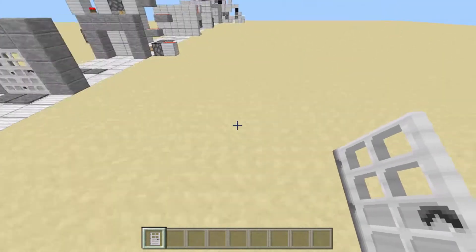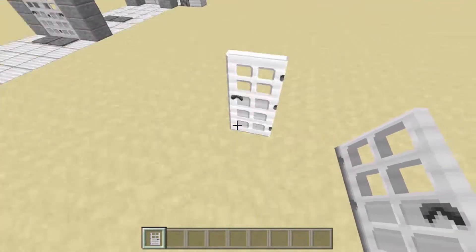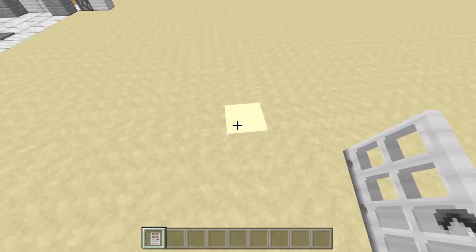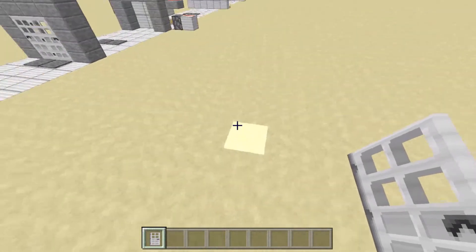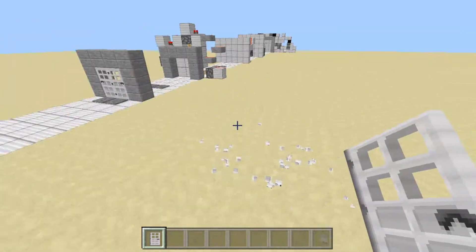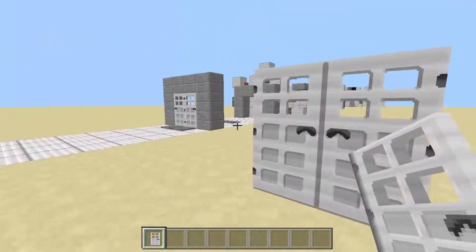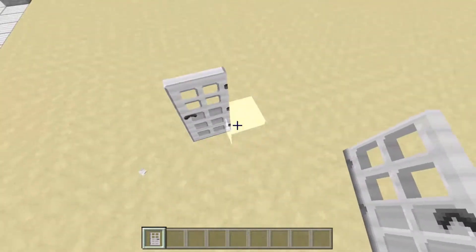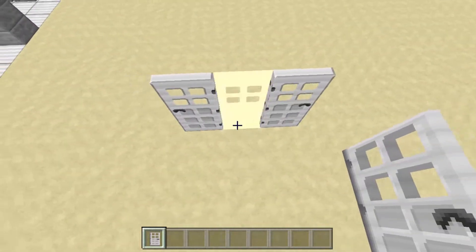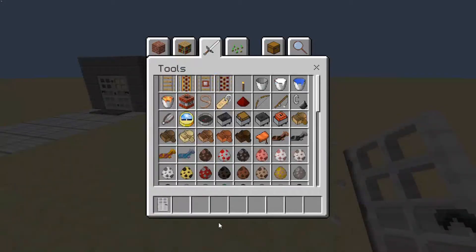Doors will default to right unless there's one to the left of it. So this one wouldn't face left because there's one to the left of it, but it will default to right if there's one to the left and the right of them. So all of these are facing right. And using that, you can create a door facing left, break this one, and then right here create a door facing right. And there you go — so that's how that worked.